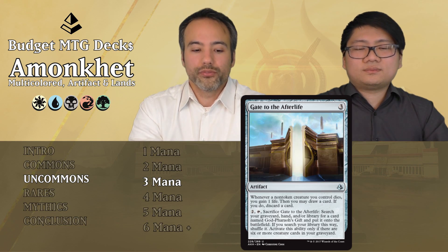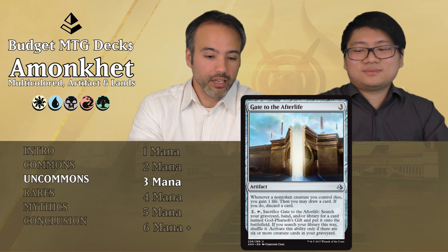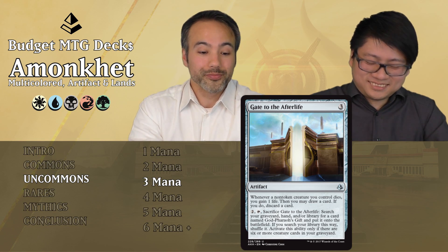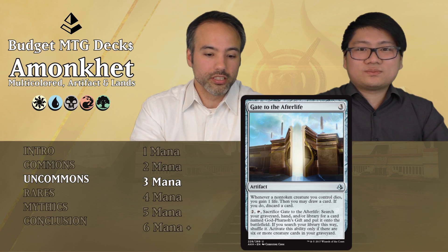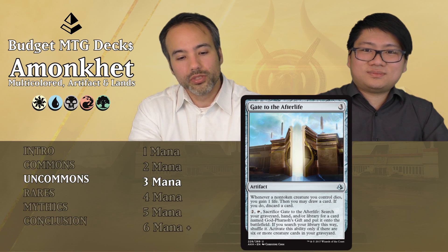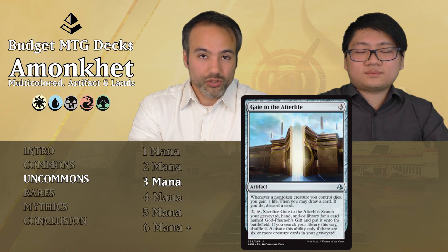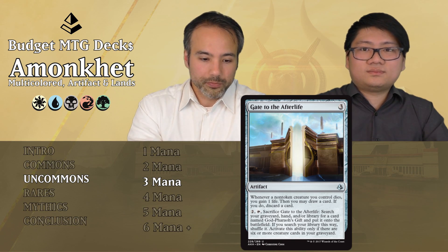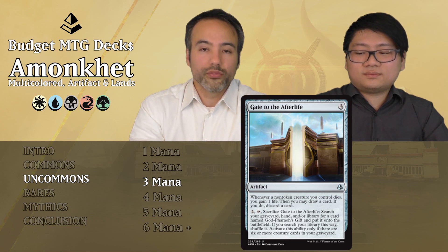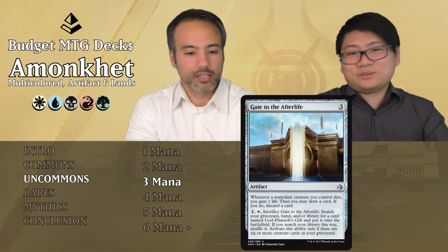Gate to the Afterlife for 3 is an artifact. Whenever a non-token creature you control dies, you gain 1 life and draw a card then discard a card — that's looting. We do like looting, however it only works when a creature dies, not when it enters, and it's also non-token only. Then for 2 mana, tap, and sacrifice, we can search our graveyard, hand, or library for God-Pharaoh's Gift, which is not in this set — so completely irrelevant. Basically put it aside. Do not play it.